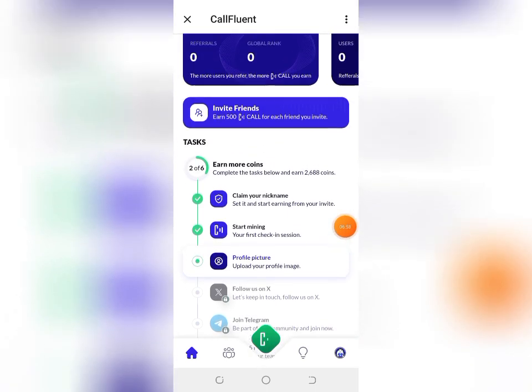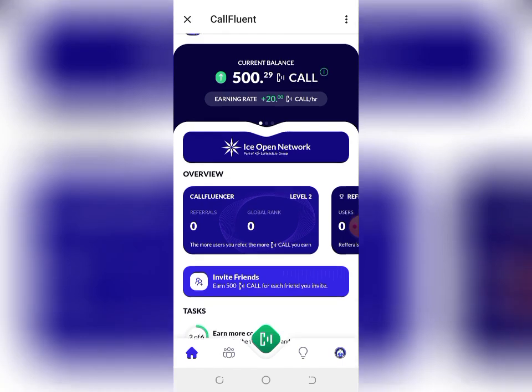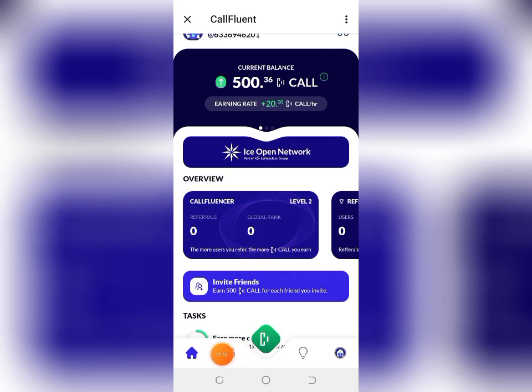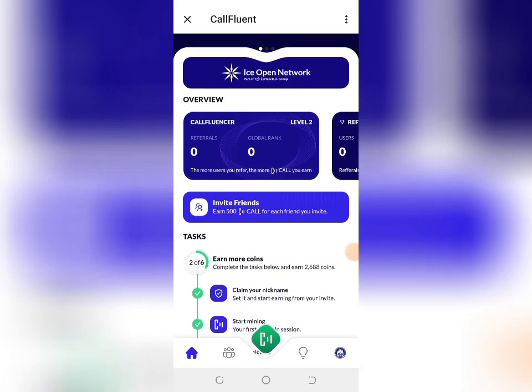This is basically how to register on this COST mining application on Telegram. Every day, just once a day, come here and click to start your mining session. Here is where you'll see your referrals — people on your team. Here is the news section for all project updates, and here is your profile and account session.